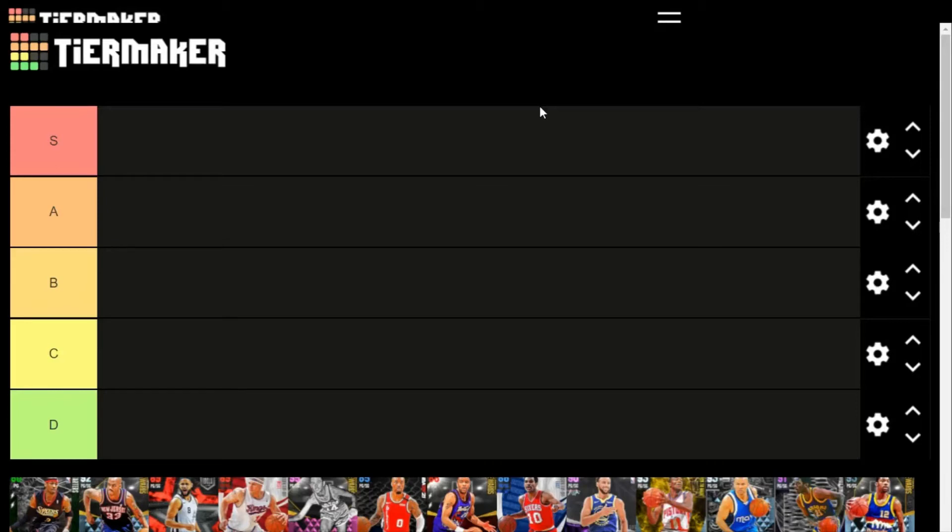Before we get started, please like, comment, and subscribe. I appreciate everyone who's subscribed lately — I've gotten like 150 new subscribers since 2K21 came out. The goal is to get to 1K, so please help me out. Now for the parameters: S tier — unquestionable gods. A tier — incredibly usable, some of the better cards in the game.